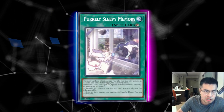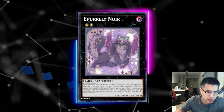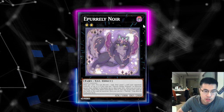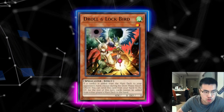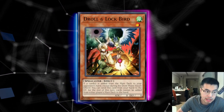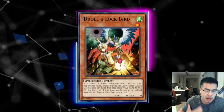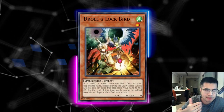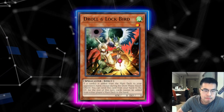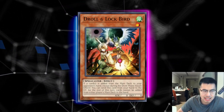So in their main phase, your Droll & Lock Bird is more or less a neg-one for you. If they've already had access to Purely Sleepy Memory, they're going to rank up into E-Purely Noir and set the trap. Now you're playing with a five-card hand against an E-Purely Noir that's drawing a card and an X-Purely Noir drawing another card. I would definitely side it out game two, unless you're playing a heavy combo deck relying on high-impact blanket cards with a low non-engine count. In a deck that plays a lot of hand traps like Chimera or Kashtira, I don't really like this card against Purely.